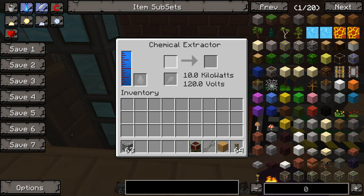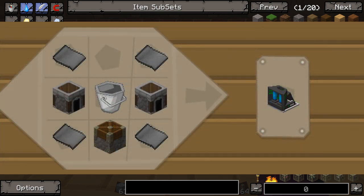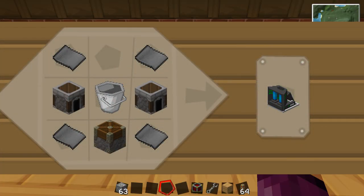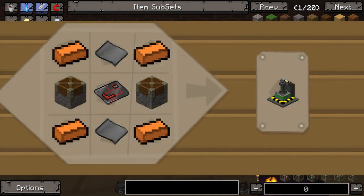You're going to need a chemical extractor, a nuclear boiler, and a centrifuge. A nuclear boiler is made using four steel plates, two furnaces, a piston, and a bucket. A centrifuge is just four bronze, two pistons, two steel plates, and an advanced circuit.